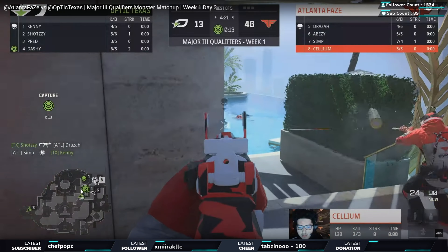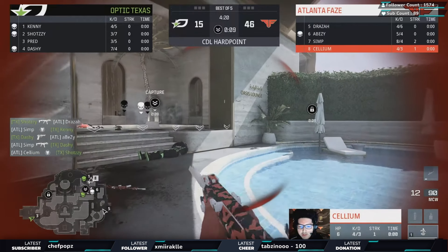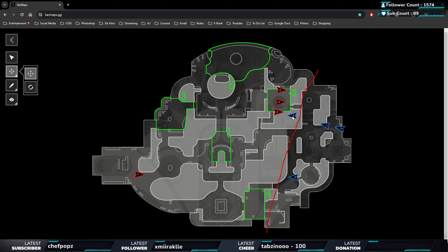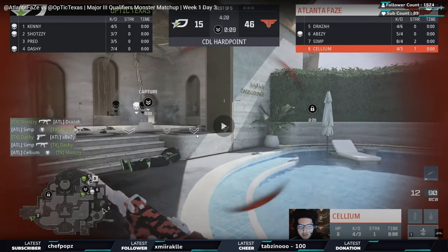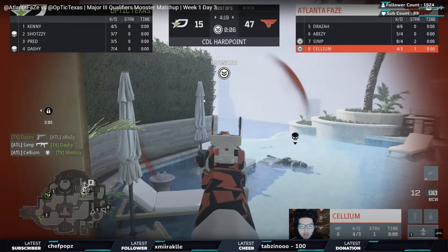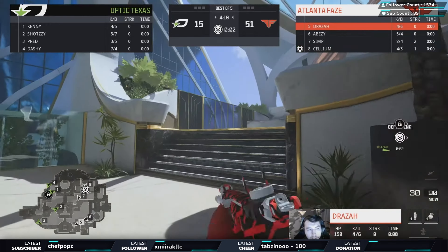Shotzzy gets one - it's a one-one trade but let's see where the spawns go. Draza died first from Shotzzy, so when Shotzzy killed Draza, Draza spawned literally on the other side of the map by P3. Optic's goal was to get kills and spawn FaZe on the other side of the map - that's why it's so crucial to push out. They didn't do the best job there but although they died it's basically back to square one - Optic now have the P3 set up and that side of the map.